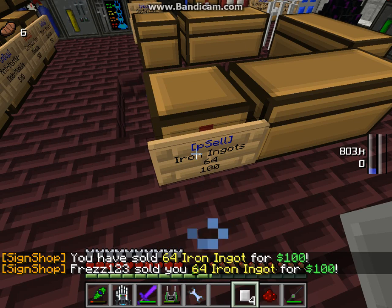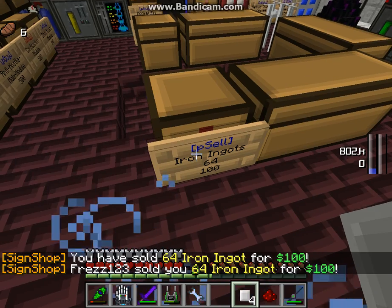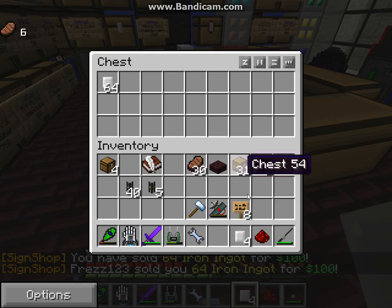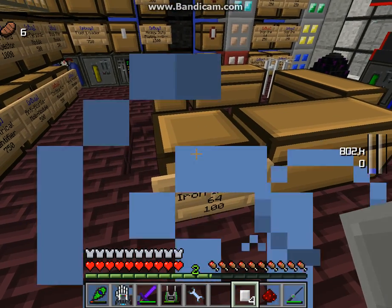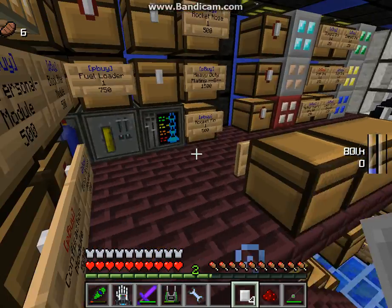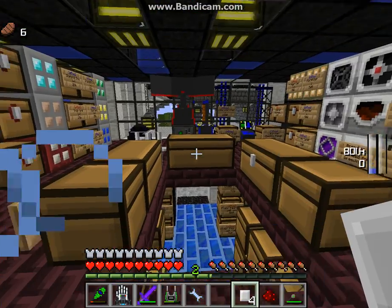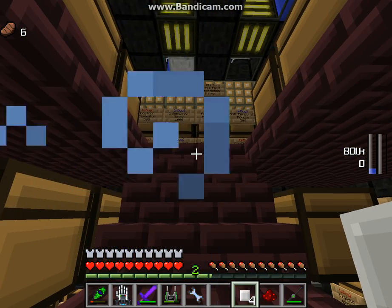'You have sold 64 iron ingots for 100.' We now have 64 iron ingots in the chest and successfully sold them. That's it! Have a nice time and I wish you a successful running of your shop.